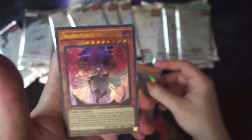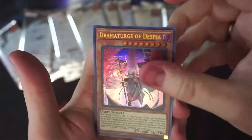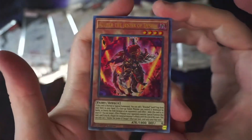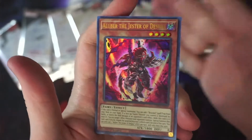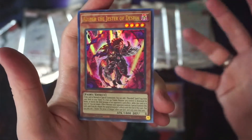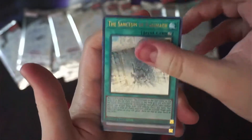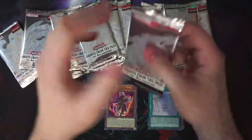I always plan to collect ghost rares. Oh — Alibur the Jester of Despia! I think this is actually one of the reprinted cards that goes for a lot. This card in its secret rare version used to go for like $120, and now it's been bumped down to like $15 — so that's pretty good. We'll leave that in the cool pile. And then Sanctum and Fist of the Unrivaled Tenyi.